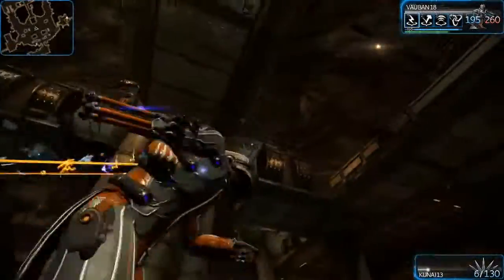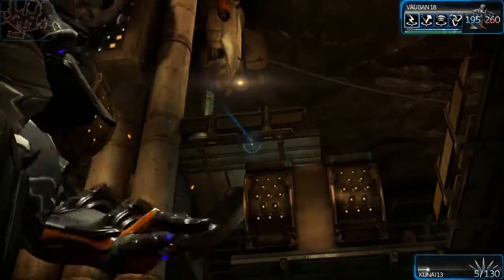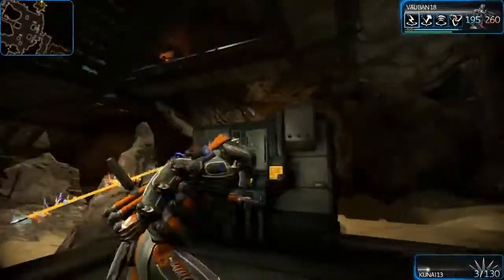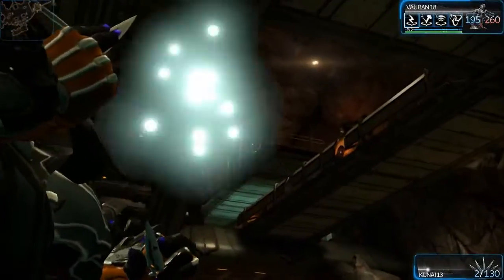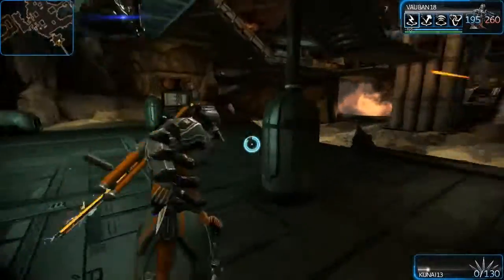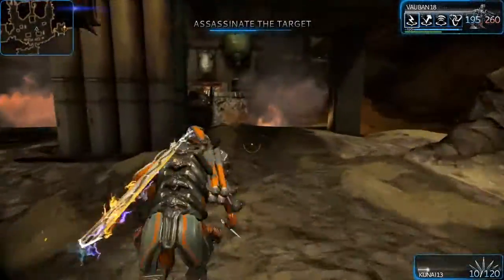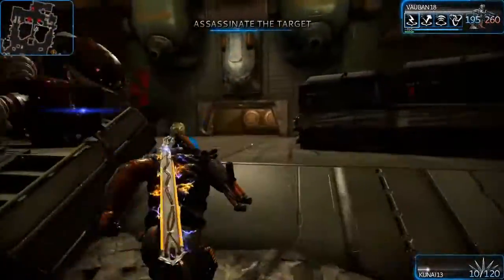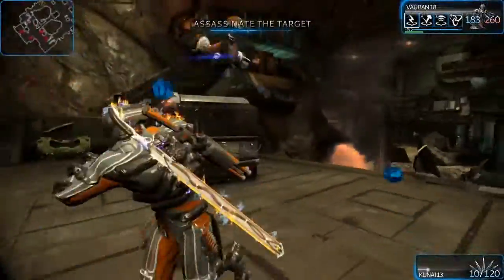Last time I showed you how to get onto that platform just there and how to get to another little area full of resources, which is really handy up there if you're running out of ammo. Let's quickly run to the other side of the room so you know where we are, just in case you didn't see that one.